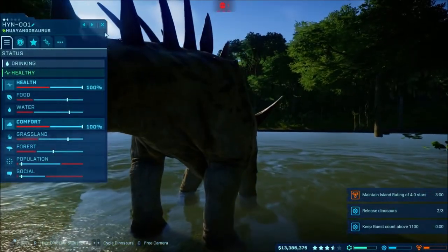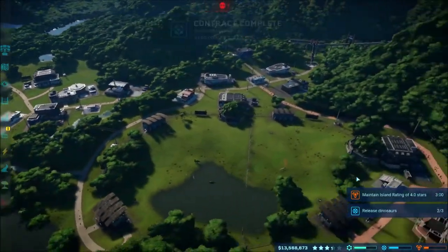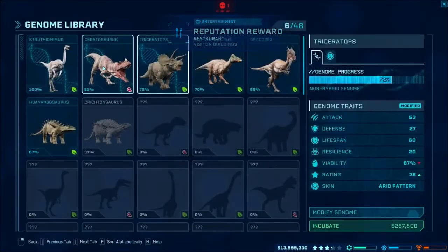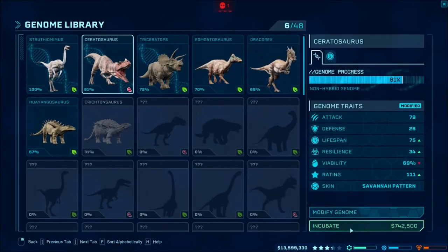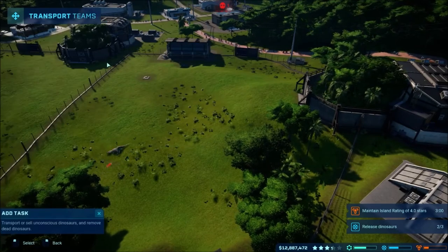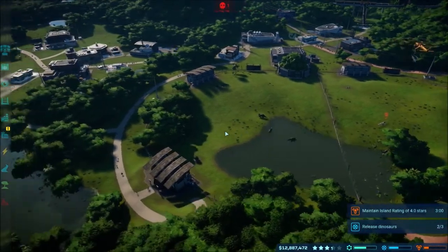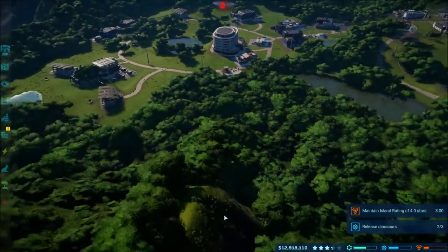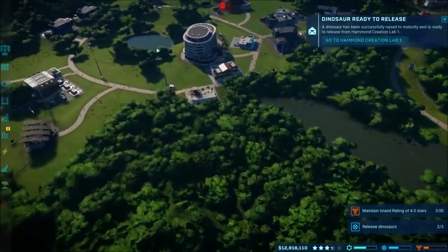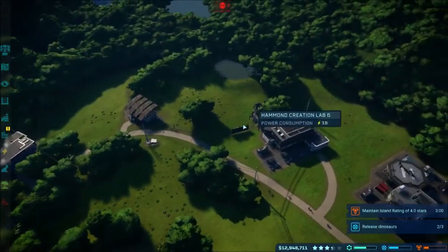A dead dinosaur — population and social could go up a bit. Just as I'm looking at the source, another one dies. We'll go ahead and incubate another one. Now we'll use the transport team to transport that dead dino out. We're just losing dinos like crazy — everything just dies so fast it seems. I realize I do have this whole area over here where I can add another pen if needed.